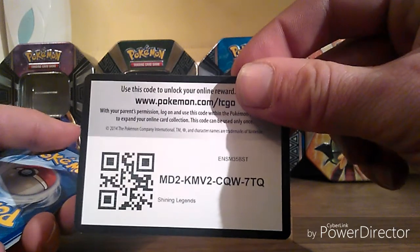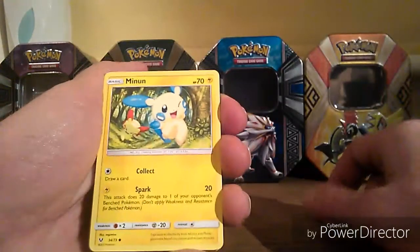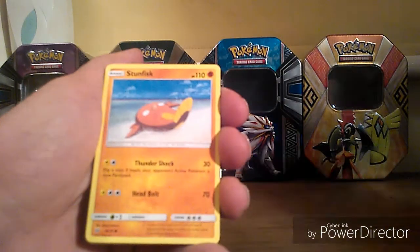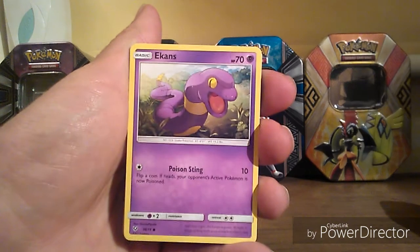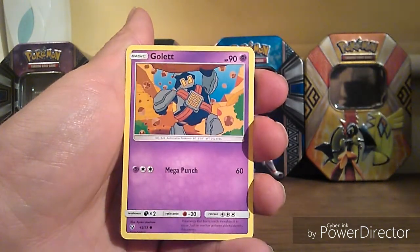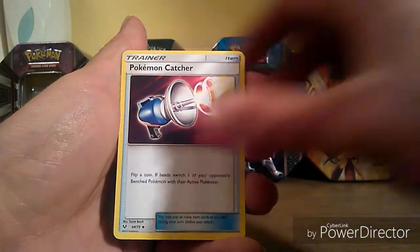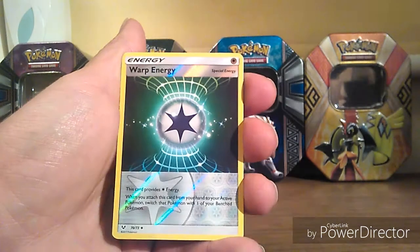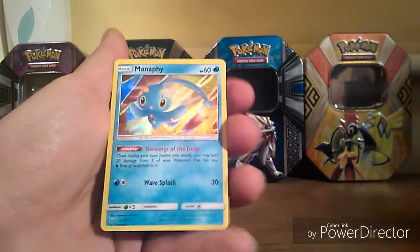And for the final pack — well, it's not going to get any better than that one. So there's a third code for you. We have Minun, Stunfisk, a Breloom, an Ekans, Golbat, Steel Energy, a Super Scoop Up, Pokemon Catcher, Incineroar. Our Reverse is a Warp Energy. And our final rare is a Manaphy Holo.